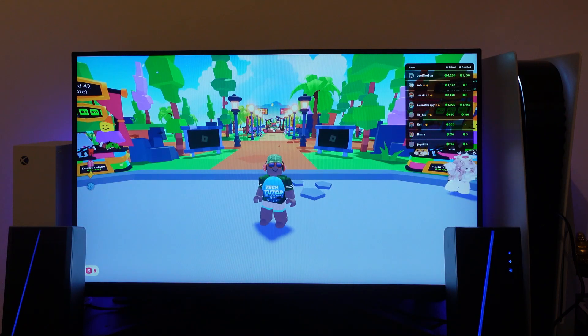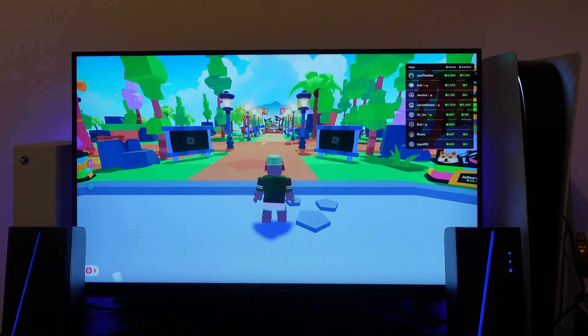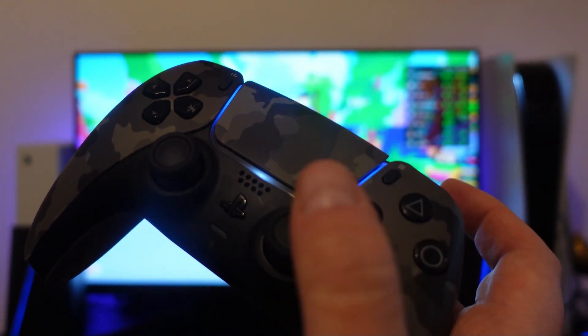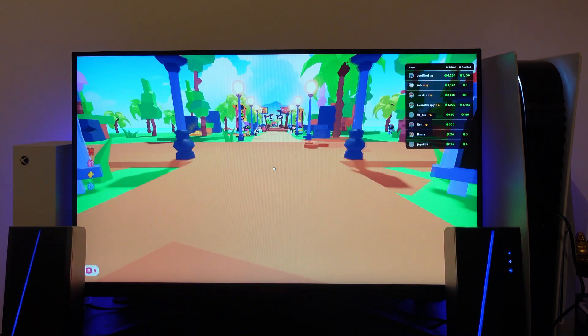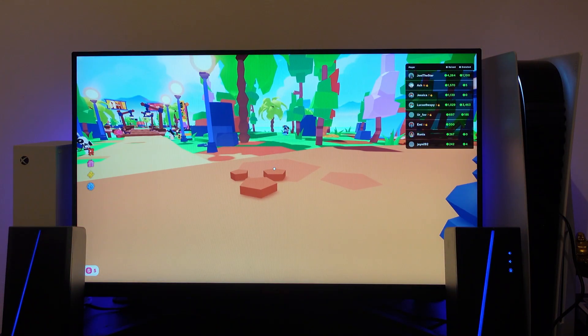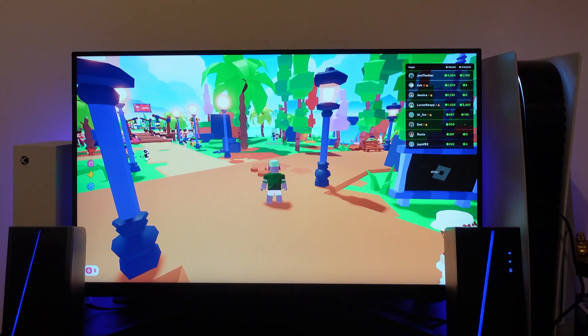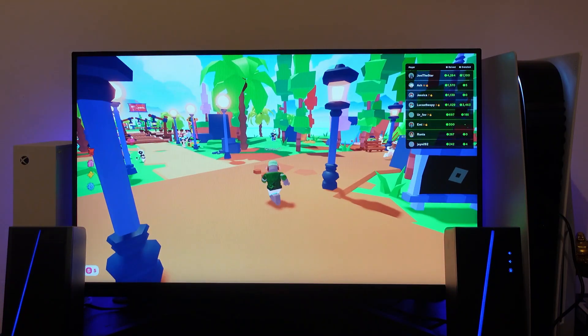I'm just going to wait for my avatar to load through. All you want to do to go into first person mode is on your controller press the right analog stick — the R3 button. Once you press this, as you can see, we are now in first person mode. To come out again, press the R3 button and we are now back in third person mode.